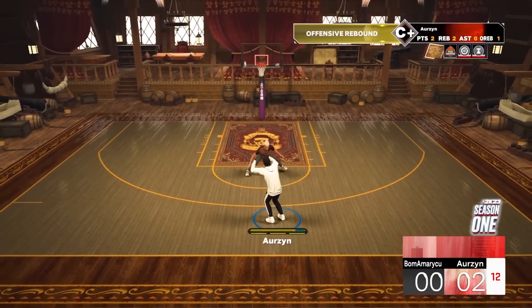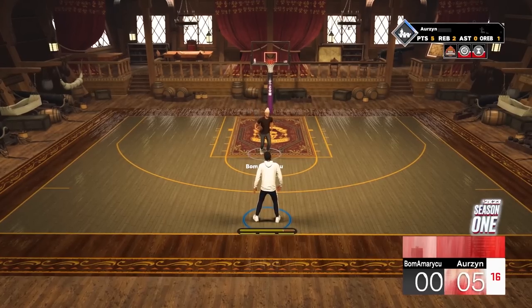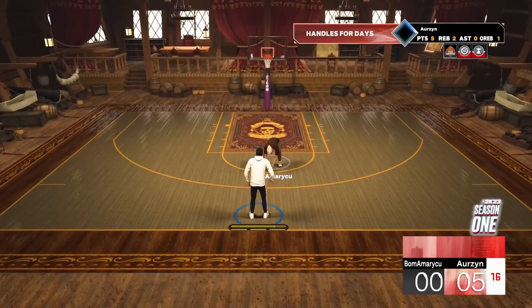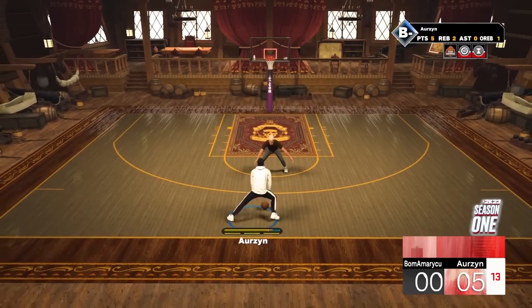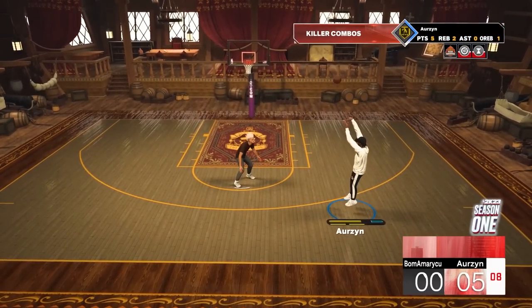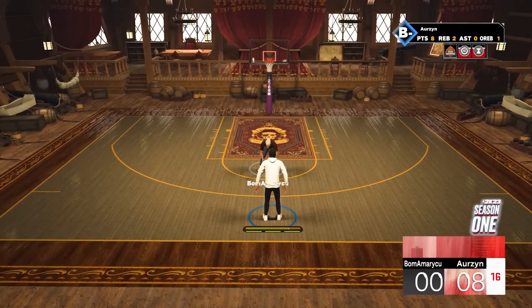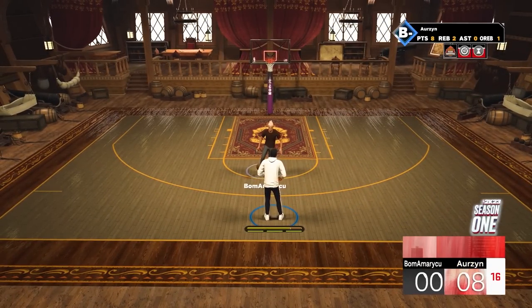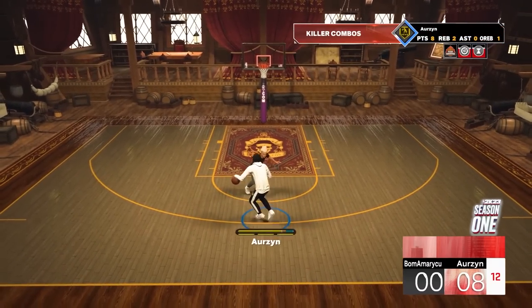Just look at what the objective says and follow the quest - it's going to tell you exactly what to do and where to do it. Props to 2K for making this so simple and easy. Look at the top left when you're out of a game and it will tell you what quest you're doing and how to move forward. For this game, I had to shoot two three-pointers or five dunks or five layups, so I did three or four three-pointers and five dunks just to make sure I got it done. You can also see in these clips that I'm kind of cooking up - let me know if you guys want a dribble tutorial.